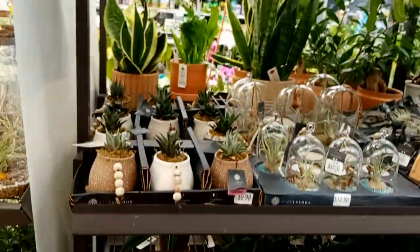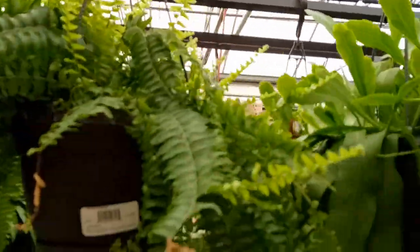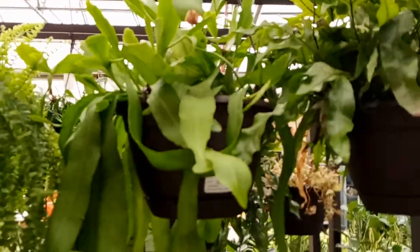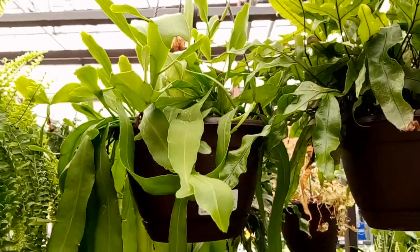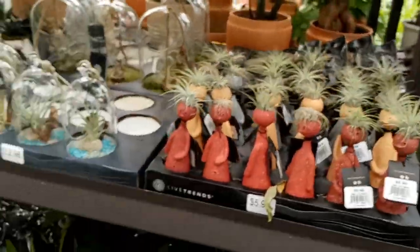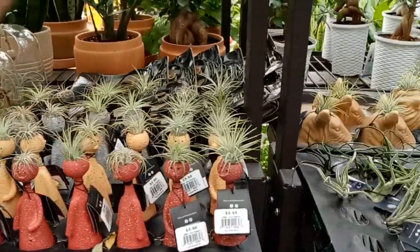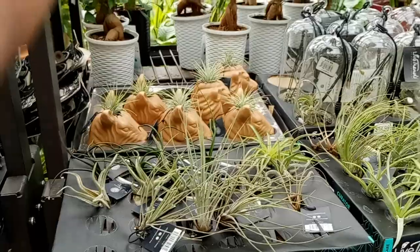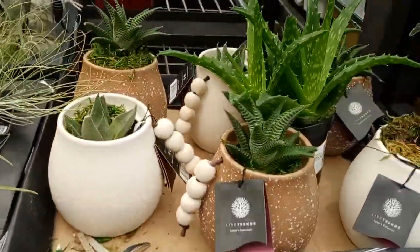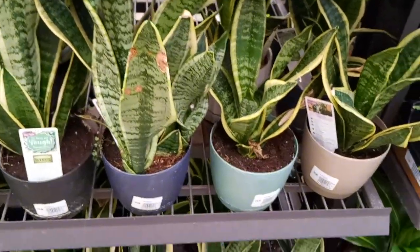Let's move on to the other side. Up top we have some more Pepperomias, Kimberly fern, and from Costa Farms there's an orchid cactus — $20. Some more Pepperomias. We have a sea of air plants, you guys — there we go. Some Aloes — $14.98 for some more Sansevierias.